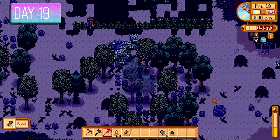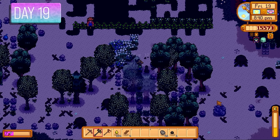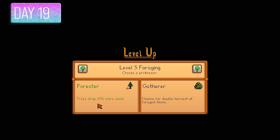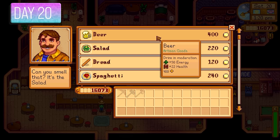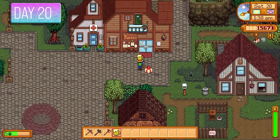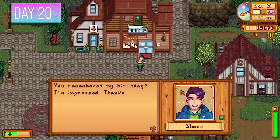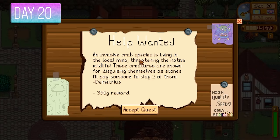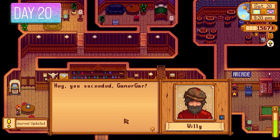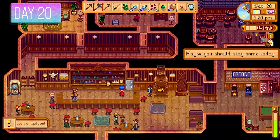I was up to 15,570 gold. A bat on the farm took me by surprise but I one-shot it. Level 5 foraging — going with Gatherer for the chance at double harvest, a no-brainer. I bought a beer for Shane's birthday since he loves those. Three out of eight hearts for Shane. Another daily quest — 360 gold if we can kill two rock crabs for Demetrius. After fishing up four herrings, I gave them to Willy for 120 gold.